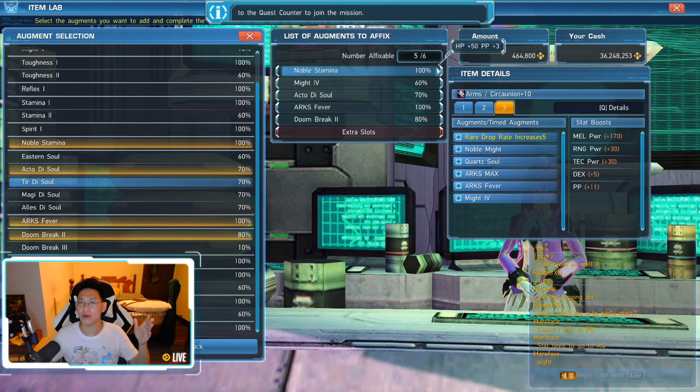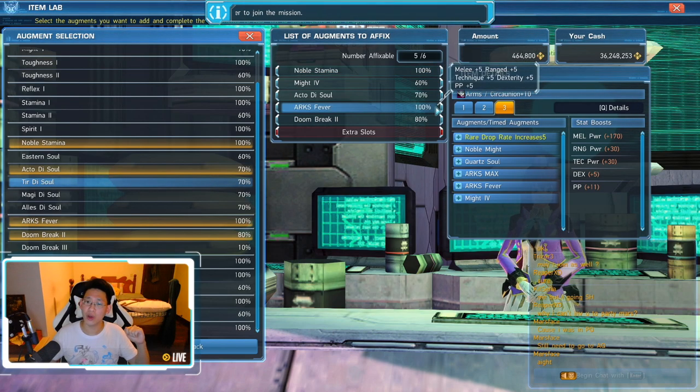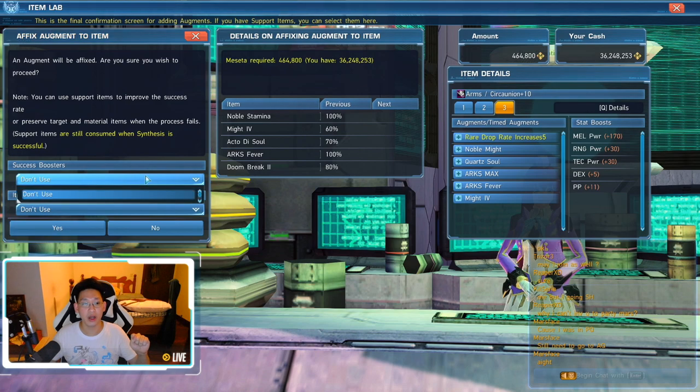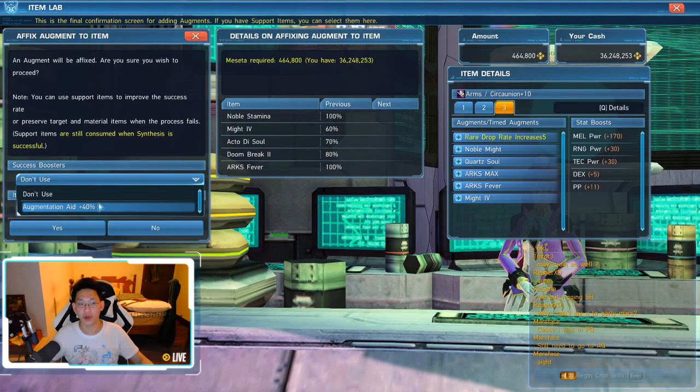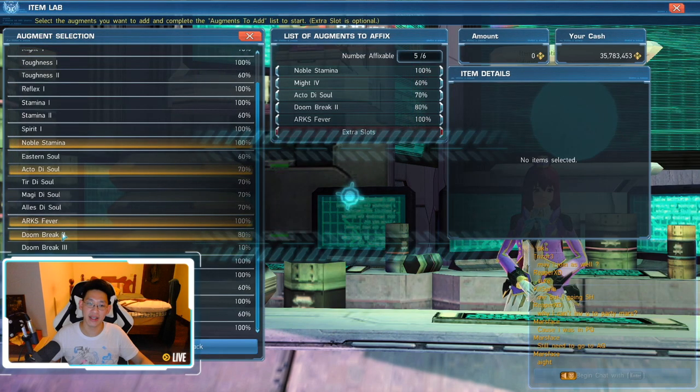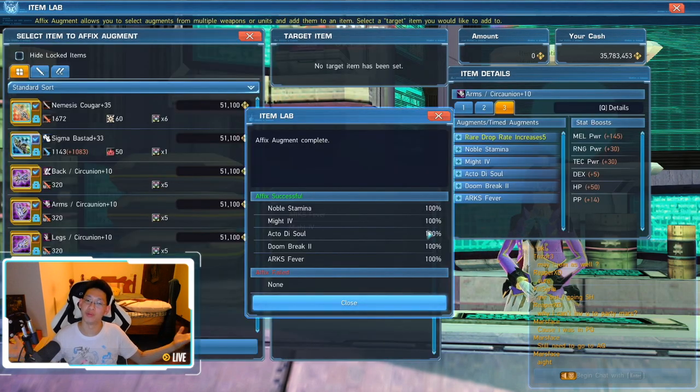You'll notice here that some skills have a 100% transfer rate, which is great, but you have some that are 60%, 70%, 80%. Don't worry about it — when you go to start Affix Augment over here, if you have success boosters you can use a 40% or 30% to increase your chances. I need to go pick up a 40%. So now I've picked up my 40% — you can see: augmentation 8, 40% booster — everything is now 100%. I click yes and boom, everything success.